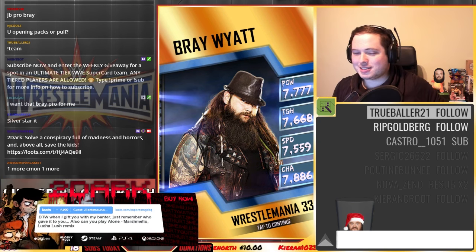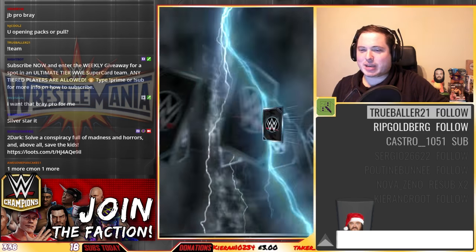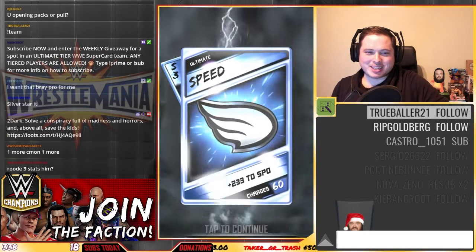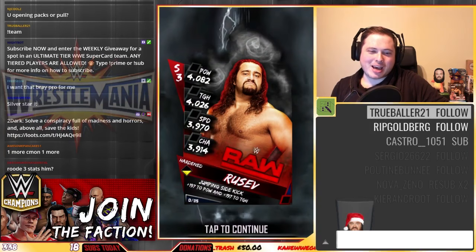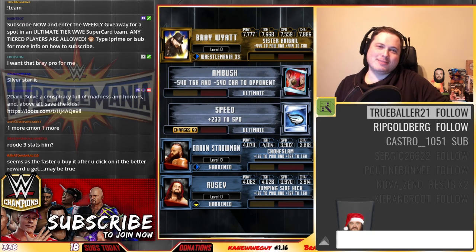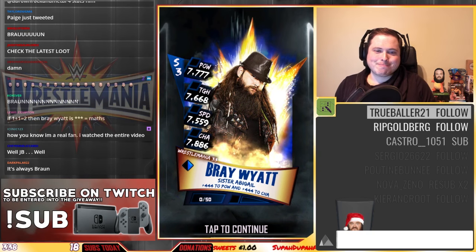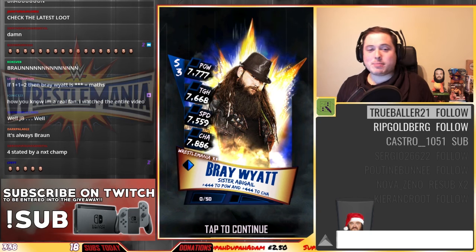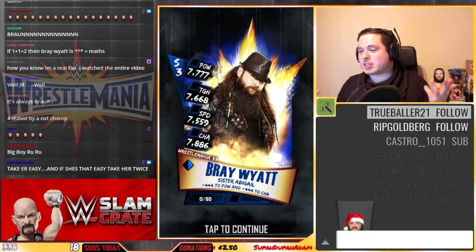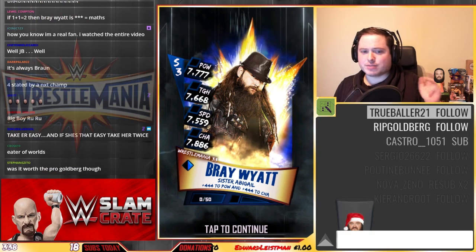So, Bray Wyatt is the first one. Let's see if we get anything else. An ultimate Sin Cara - we're not going to have that. And we got Braun. And we get Rusev. And Braun! There he is. Another pro. Another one. Three pros now. And I've done a maximum of like 130k credits. God damn it. That's insane. 130k credits and three pros. Boom!